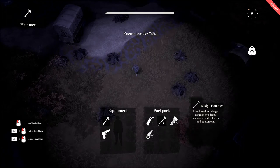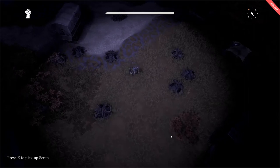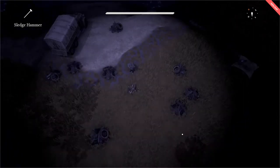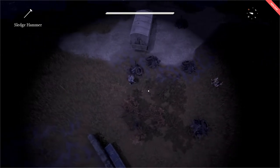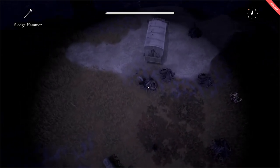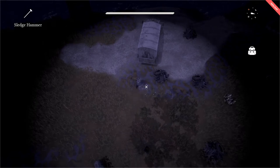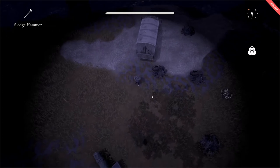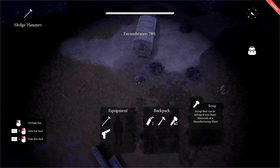Now let us equip our sledgehammer and drop the scrap so that we have a base number to go from. Let's find a fresh node and begin mining with our sledgehammer. The sound of that impactful sledgehammer! Makes you feel like a true logistics warrior. The mine is finished, and here we have 60 scrap with the sledgehammer as opposed to the 50 with the hammer.